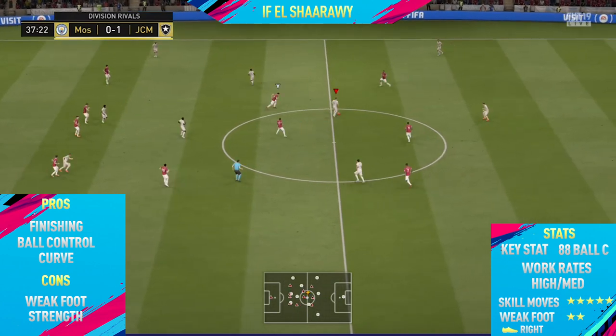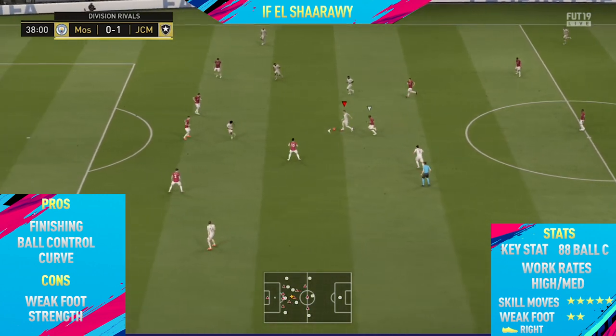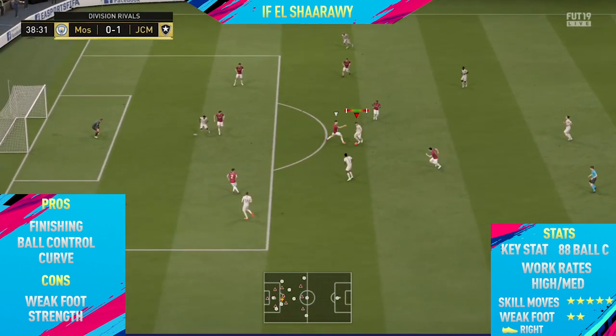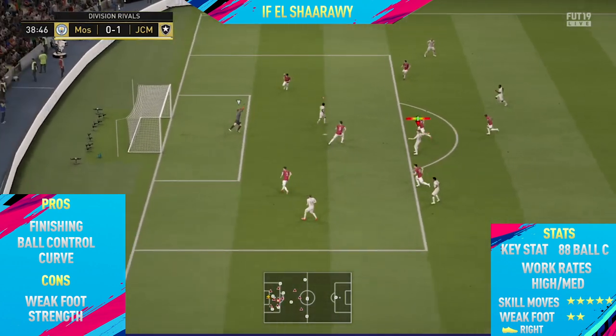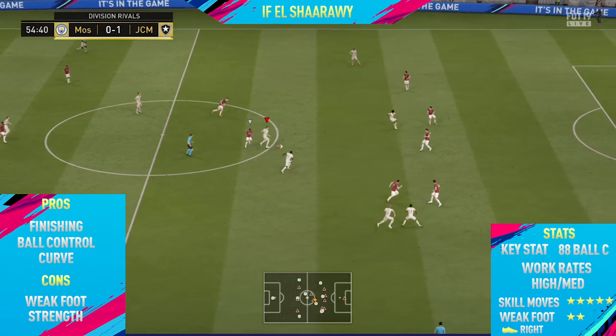The final con I could find on this card was his strength. This is basically expected every single year with Al-Shirari — he's not a very strong player, so he'll just get pushed off the ball very easily. That's just one thing you need to look out for when skilling with him. Anyway, that has been the highlights. Now let's get into the overview.